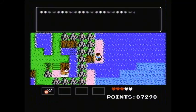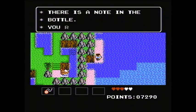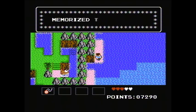You've got a bottle. There's no one in the bottle. You read it? Okay — Help. Captured by evil aliens. Tell my nephew to use code 1776. Dr. J. Memorize the ID code. Okay.